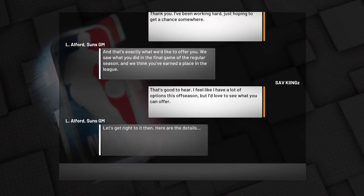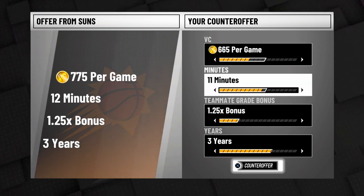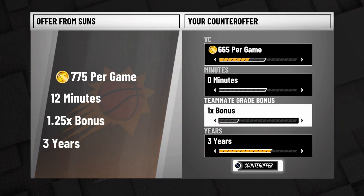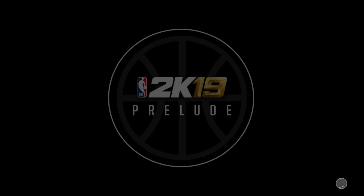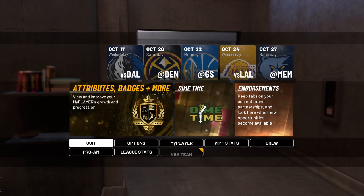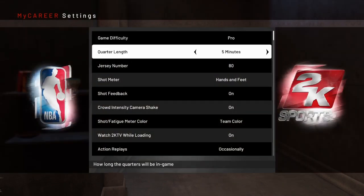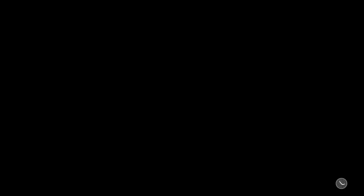When the contract screen comes up, don't spam X and accidentally counter offer the wrong amount. For this right here, we're gonna go to 665, no VC, no minutes, put the bonus all the way down, and only one year. Your screen should look exactly like mine. Accept that — he's gonna accept instantly. Then go to MyCareer and skip the cut scenes. Go to options and settings, set quarter length to 12, keep game difficulty on Pro, and head into your first game versus Dallas.